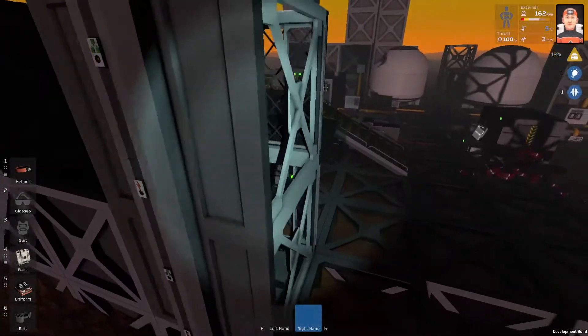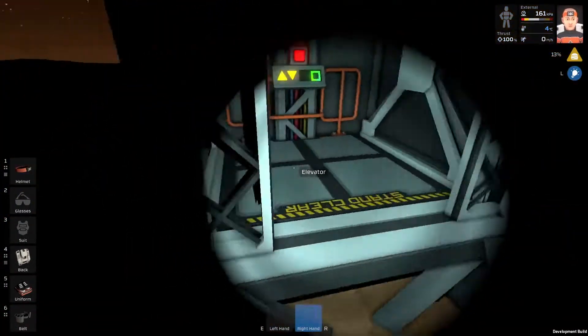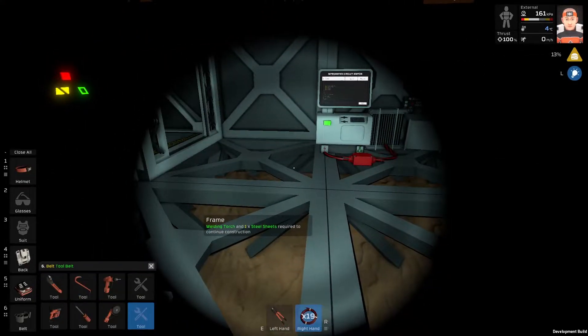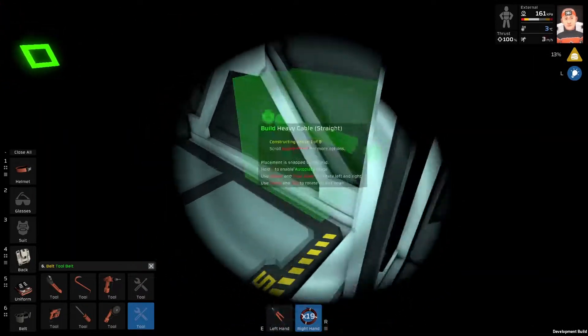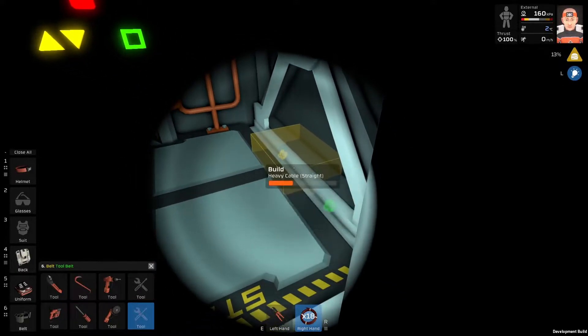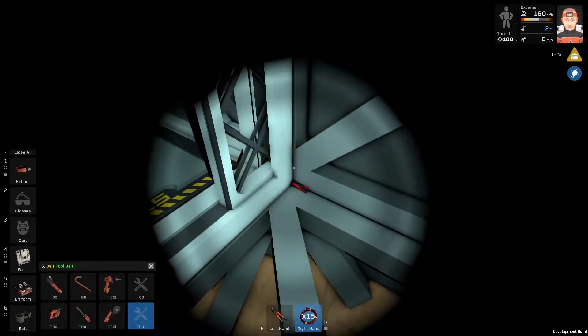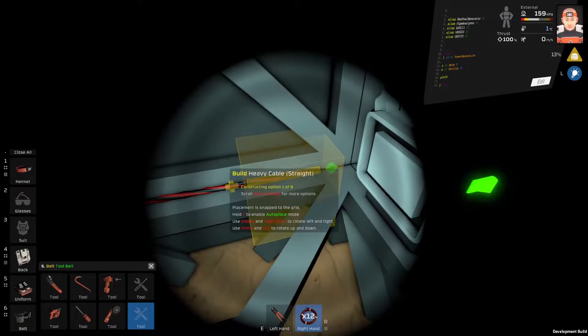I need to get the power to the elevator from somewhere. Maybe I can go around the elevator like this, right? Or this way. Can I place the table? Yeah, I can. So let's try it. Hopefully it is going to be connected, just like this.